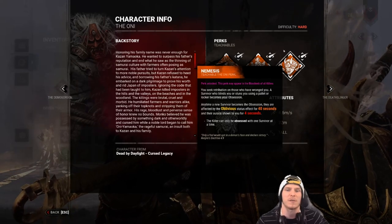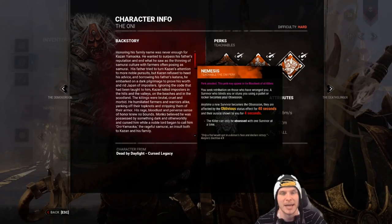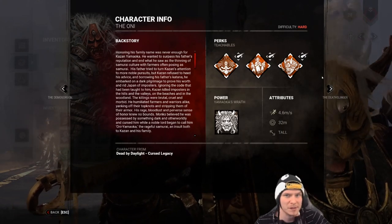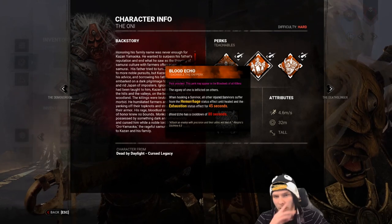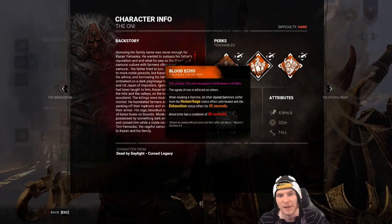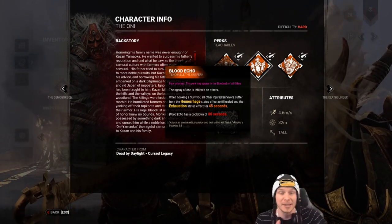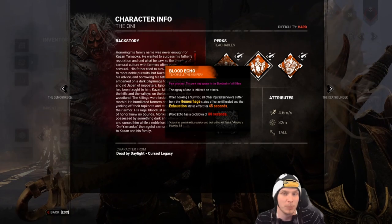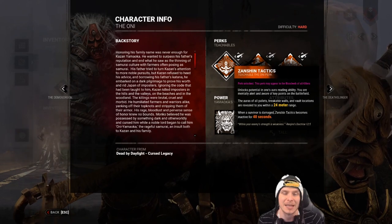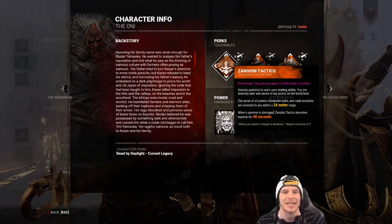What do we know about Oni? Starting with his basic kit: he comes with Zanzin Tactic, Blood Echo, and Nemesis. Nemesis is one of the best perks in the game to stack with Play With Your Food. Blood Echo works on killers like Hag but isn't utilized efficiently on most; it also works on Nurse or Ghostface with Sloppy Butcher. Zanzin Tactic is basically the killer version of Windows of Opportunity for survivors.